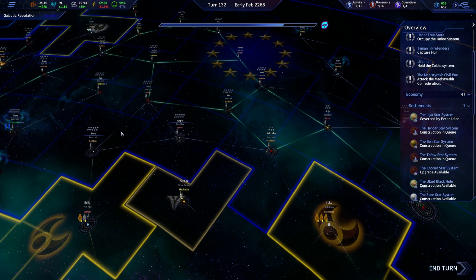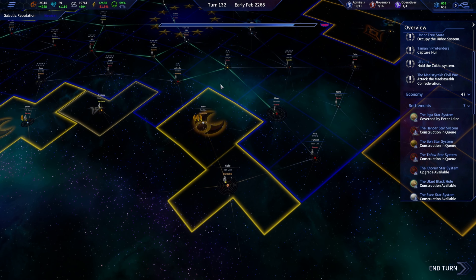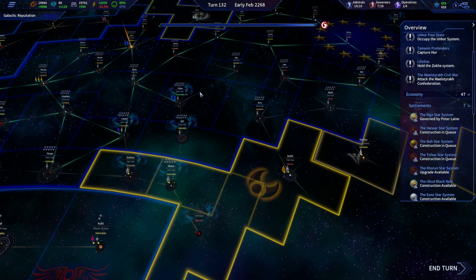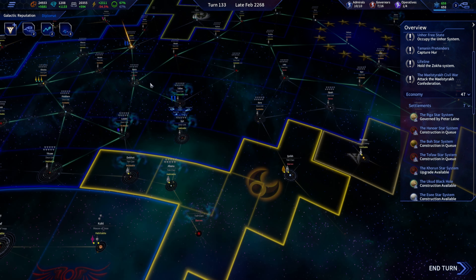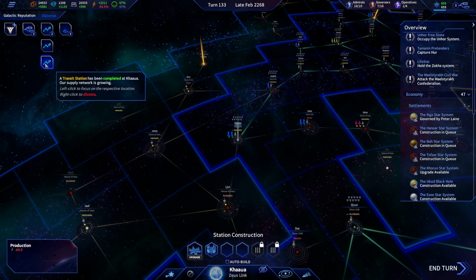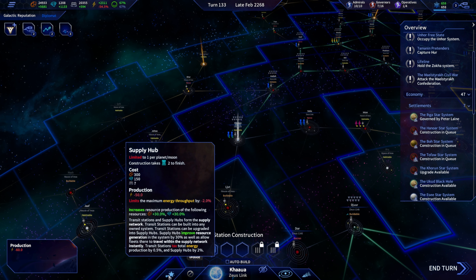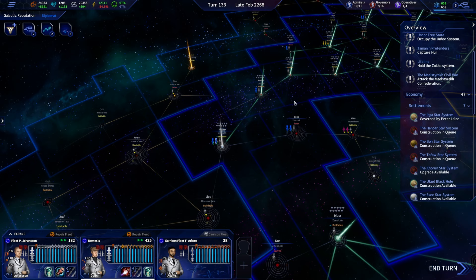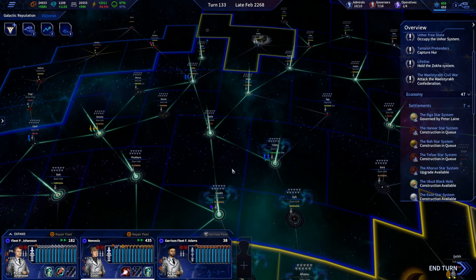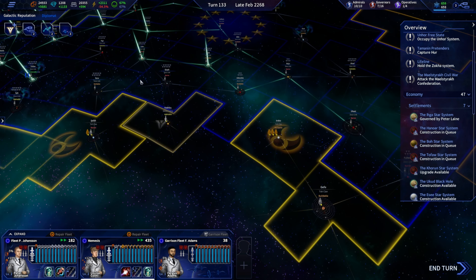I still have more supply lines to build over this way. We'll have to go all the way to Uhost. At 54 percent, we are chewing through these advanced missiles. We should be able to grab these fleets and move them anywhere — we are perfect, as long as it's all in line.